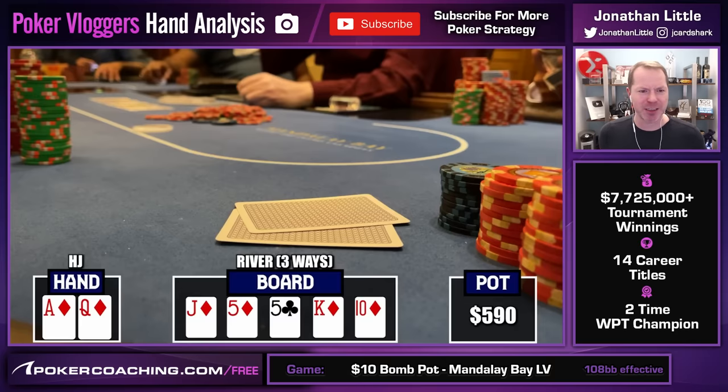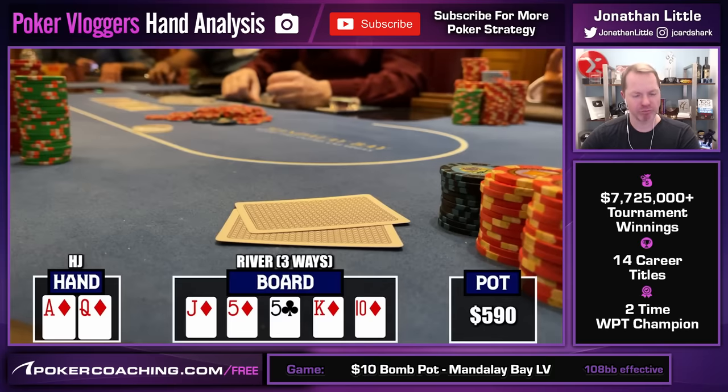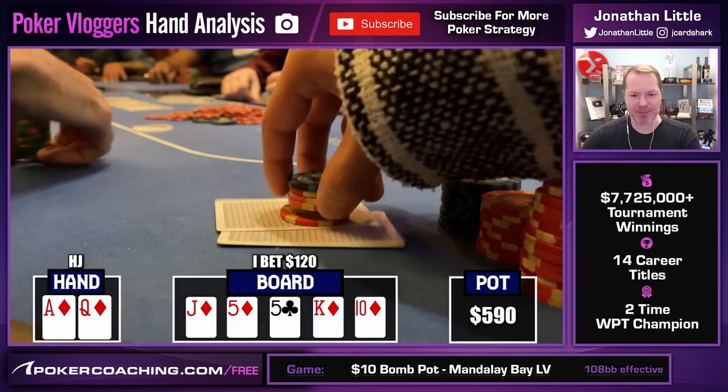The pot's $590, and they have about $1,000 behind. You could just shove, and shoving's probably okay if they have a full house — they'll probably be unable to fold it. But a much better strategy to target your opponent's marginal hands like fives and flushes is to go for a smallish bet size. Never been in this spot before in my life with the Royal Flush. I sized to $120. Great job by Rampage — maybe he is listening to what he's learning at PokerCoaching.com.